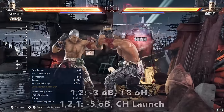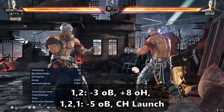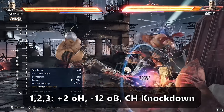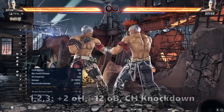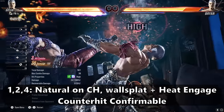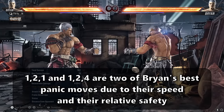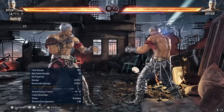Brian's jab strings are also excellent. His 1,2 is only minus 3 on block, meaning your opponent will often respect it due to the good frames, and you also have a counter hit launching extension off of 1,2 in 1,2,1. You also have access to a low follow up after 1,2 which has counter hit properties, knocks down into a free follow up, and on hit is plus 2. This low makes your opponent want to respect your jab strings even more. You even have 1,2,4 which is a high that wall splats, heat engages, and is guaranteed if the first jab counter hits — safe on block, though it is a high so be careful. Brian's jab is insanely important and strong, and you should be using it and its extensions to their full effect.